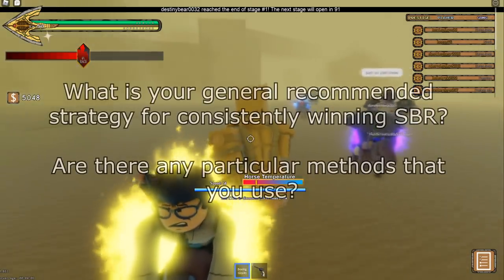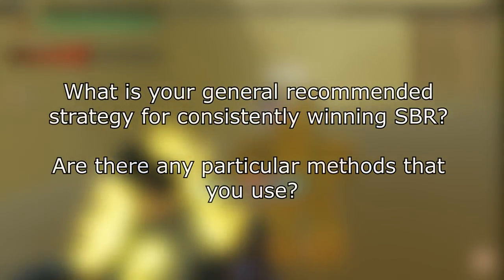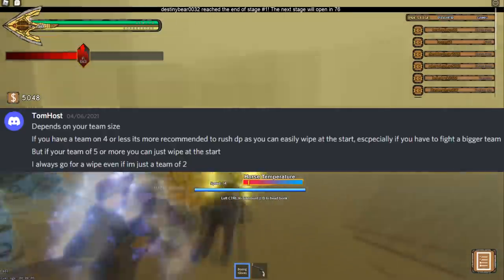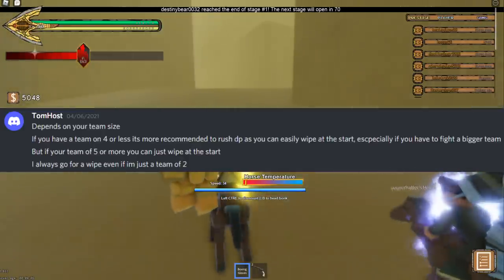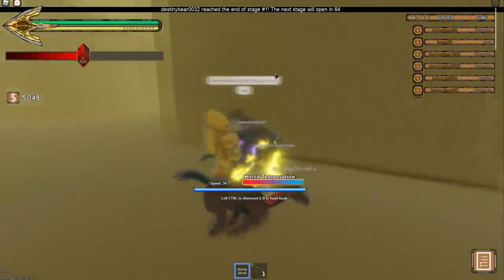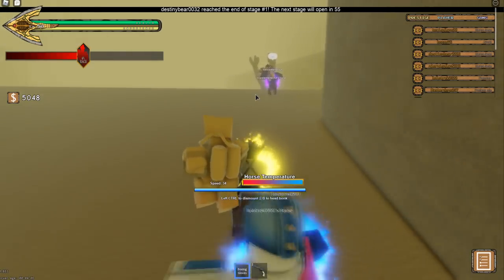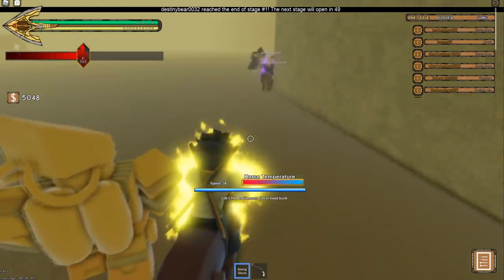First I asked: what is your general recommended strategy for consistently winning SBR? Are there any particular methods that you use? Tom answered that it depends on your team size. If you have a team of four or less it is more recommended to rush Devil's Palm as it is a good spot to camp and set up a wipe, especially if you have to fight a bigger team. However, if you're a team of five or more you can simply wipe at the start. He always goes for a wipe even as a team of two. From this we can see that top players generally prefer to go straight into PvP rather than focusing on surviving like many newer players do.